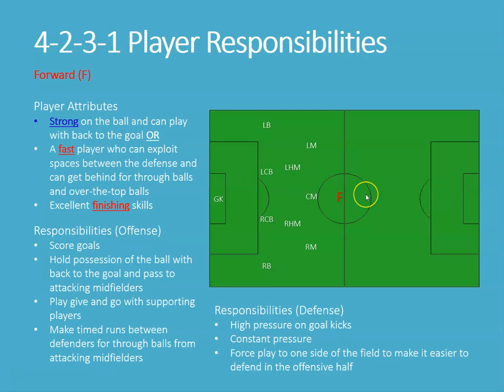So if we've got the ball in possession and our back's against the goal, we've got to be able to hold it — hold possession until we get supporting drops, overlaps, or we're comfortable that we can turn with the ball. We've got to be strong with our back to the goal, or it needs to be a fast player who can take advantage of the defense. We're really going to push this person to stay high to the line.